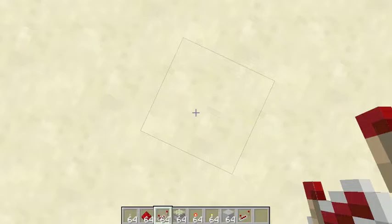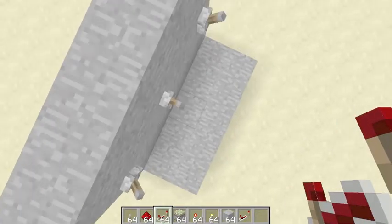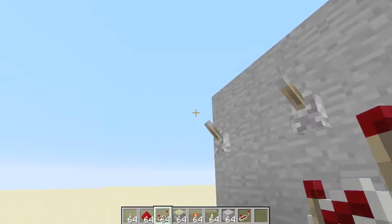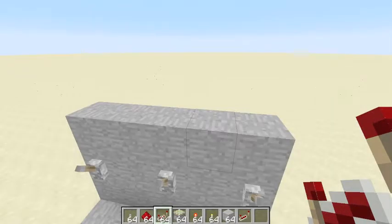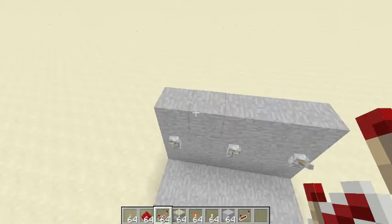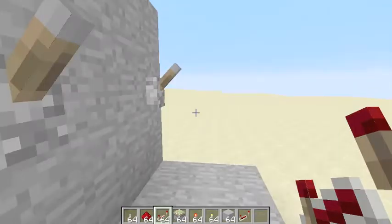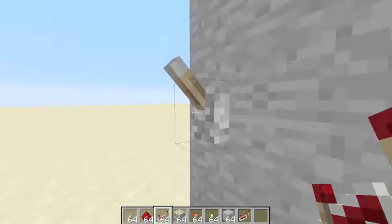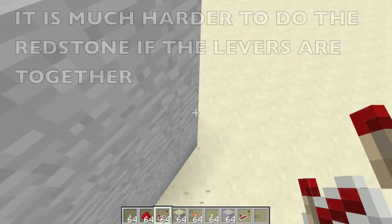Today I already have the materials and I've started the build with just a simple wall with three levers for the demonstration. You can customize this very easily. I put the levers one block apart from each other because it's easier this way — if you put them next to each other it's going to be harder to make this work.